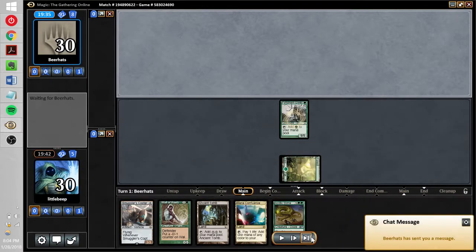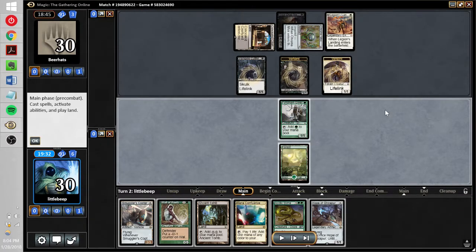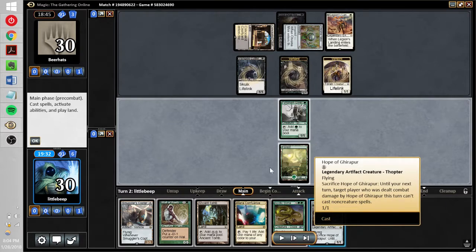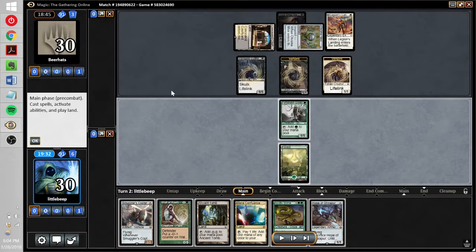We drop Fyndhorn Elves. They get a really good first turn — Chrome Mox and Legion's Landing, so they're going to be able to flip Legion's Landing on turn two. So much for the mana denial plan with Slime, but it's still a good hand. We drew Hope of Ghirapur, which isn't amazing in this matchup — it's more an anti-Jace card and good against combo decks — but it gets in the way of a Vampire. On turn two I play Wall of Roots, Smuggler's Copter, and Hope of Ghirapur. Hope can actually crew the Copter, which means we get to block this turn.